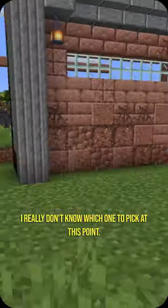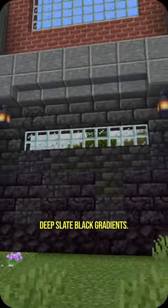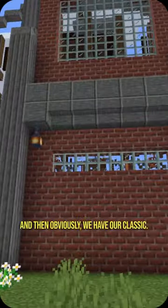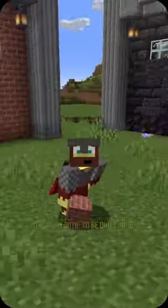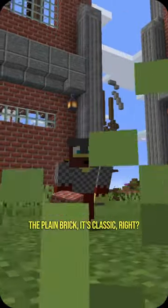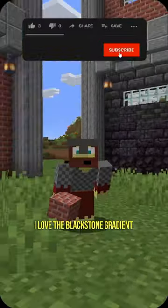I really don't know which one to pick. I've got these dark blackstone deep slate black gradients, and then I've got this other one over here that incorporates granite into the brick, and then obviously we have our classic. I love them both to be quite honest, I love all of it. Even the plain brick — it's classic, right? This granite looks cool. I love the blackstone gradient.